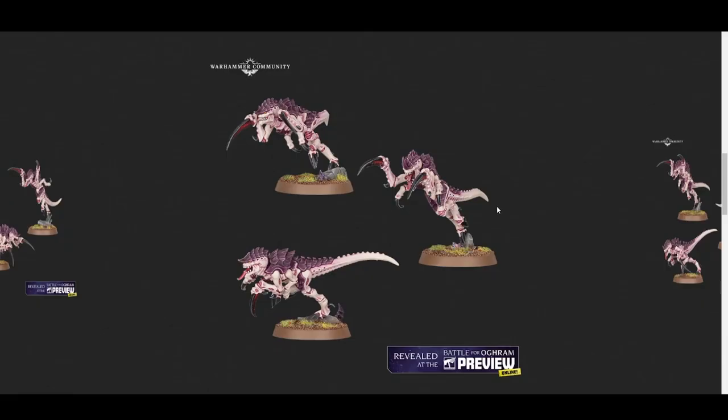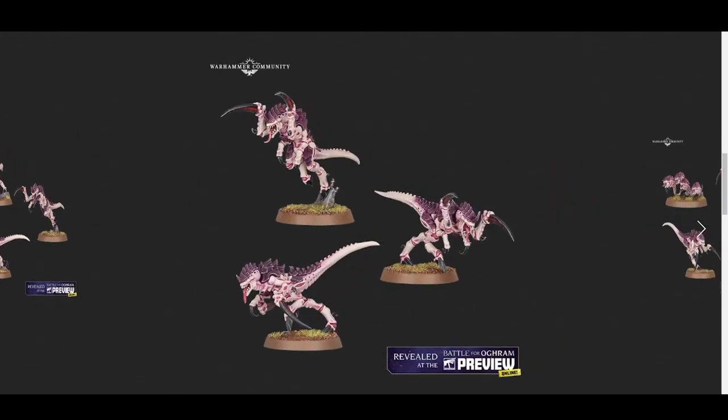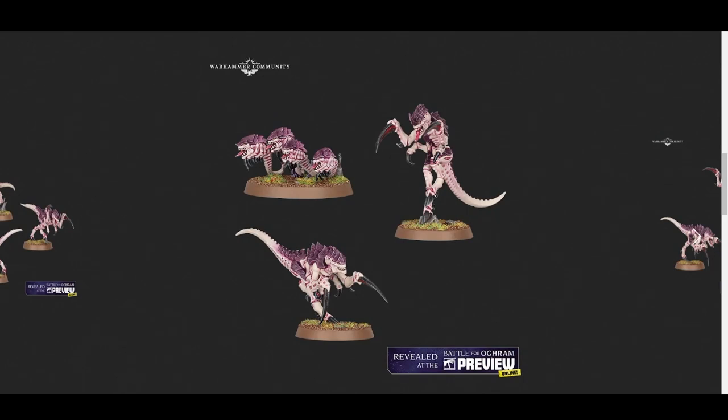Next, we have the revamped version of the Hormagaunts. Similar to the Termagants, these are the full melee unit — no guns, just the Scything Talons — and these are the updated versions. Same thing as the Genestealers: they are in more action-oriented poses. This one right here kind of looks like a Velociraptor mid-jump. They've got the updated Termagant model type that we saw with the Leviathan box.